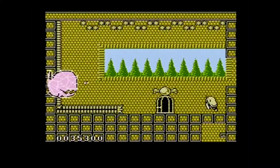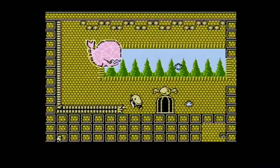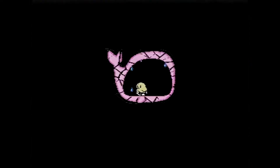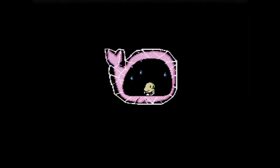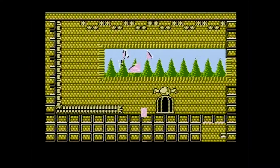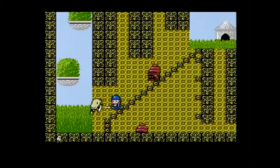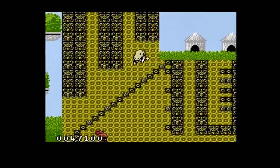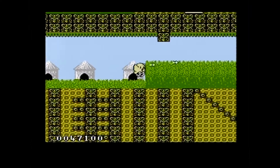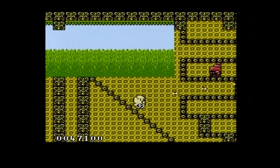Here is our first boss creature and this is a whale. We have to get inside the whale — first we shoot him on the outside, he opens his mouth, and then when we are inside we just shoot him and he breaks apart. You have to avoid those water droplets because if you get hit by them you die. That was the first world — Auckland — and now we go to Rotorua. This is where the game already becomes a little bit more difficult.